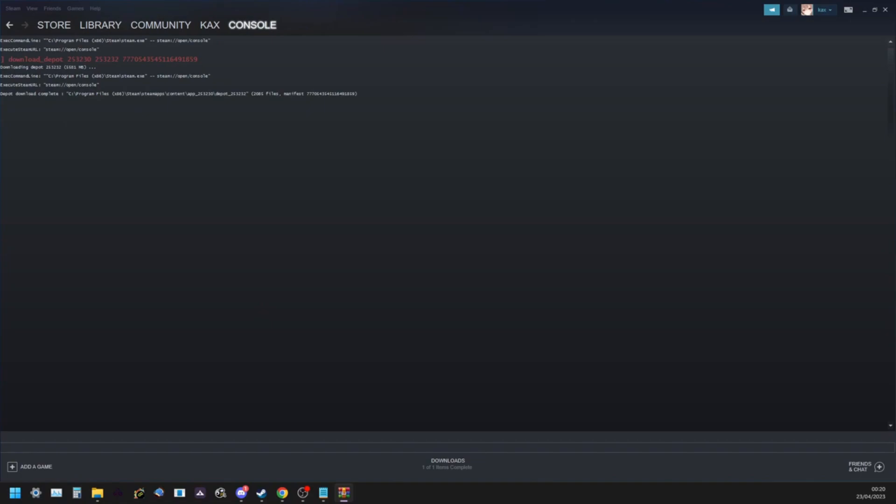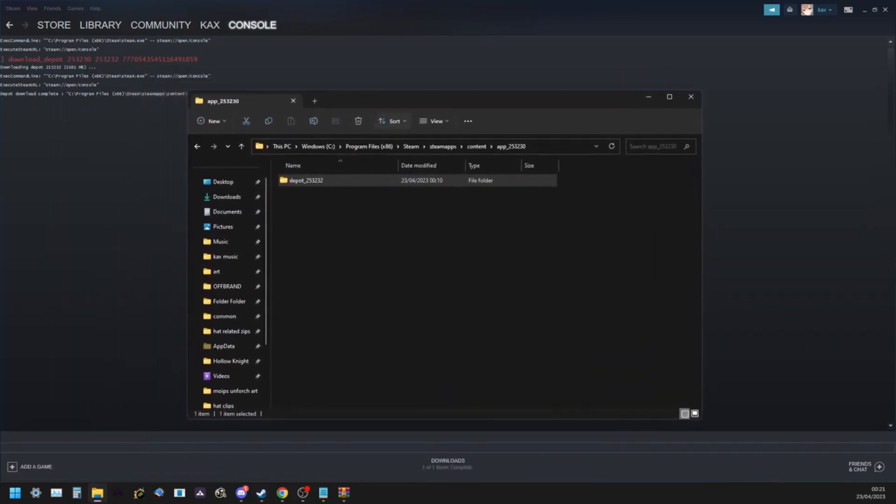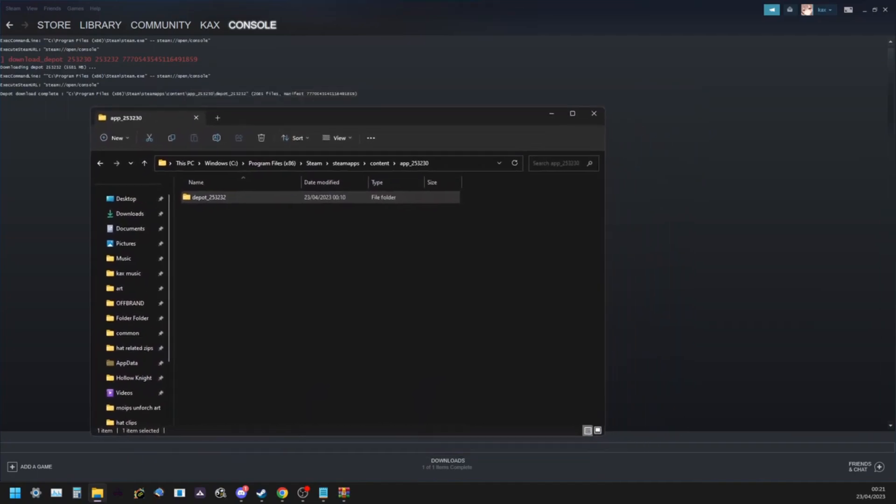Now that the download is complete, it shows a message — 'Depot Download Complete' — and it does actually tell you the path. You'll have to navigate to that path on your computer. This is where you will find your installation of the game.